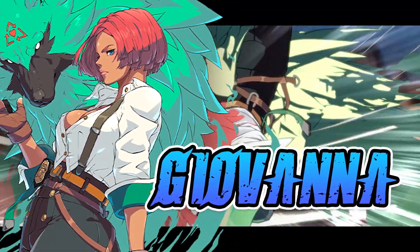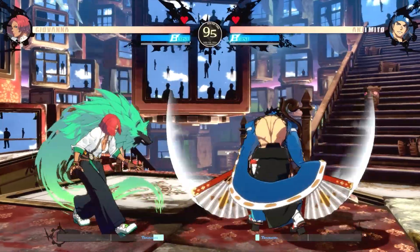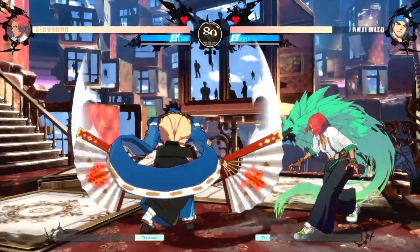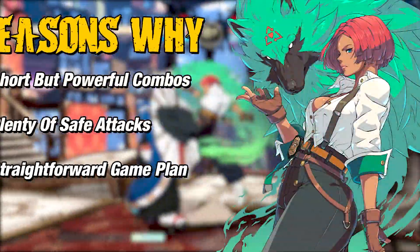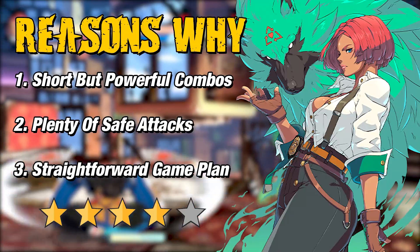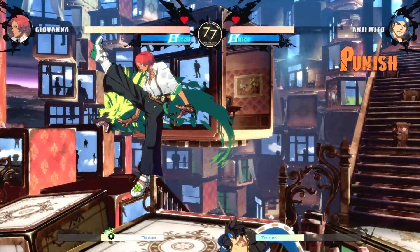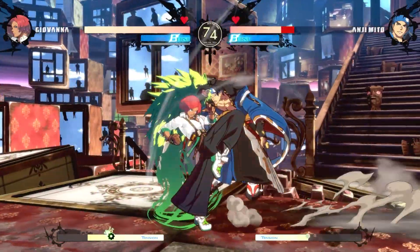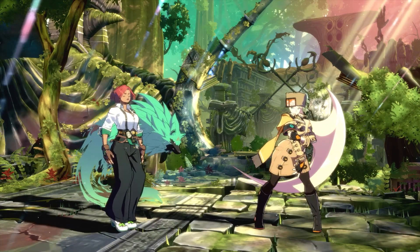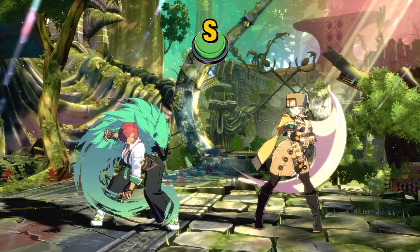The next one on the list is Giovanna, one of the newest characters to join the Guilty Gear roster. She is labeled as a 4-star character when it comes to how easy she is to use. Giovanna is known to be very easy to use because she has very short but powerful and effective combos that are easy to execute, is equipped with plenty of safe attacks on block, and has a straightforward game plan that is easy to understand. She is categorized as a rushdown character and rewards you for playing aggressive. Her standing slash is a multi-hitting attack that does great damage on hit and can easily be used for pressure.